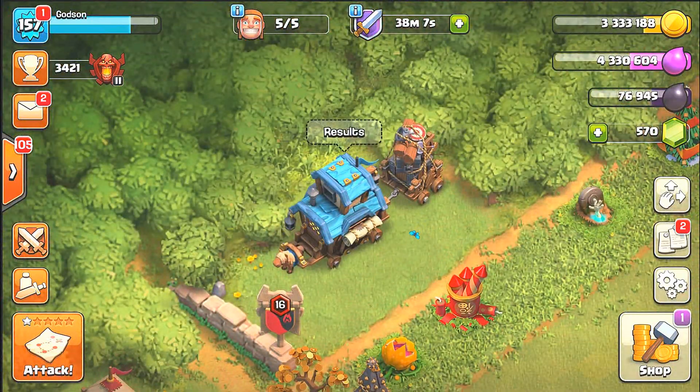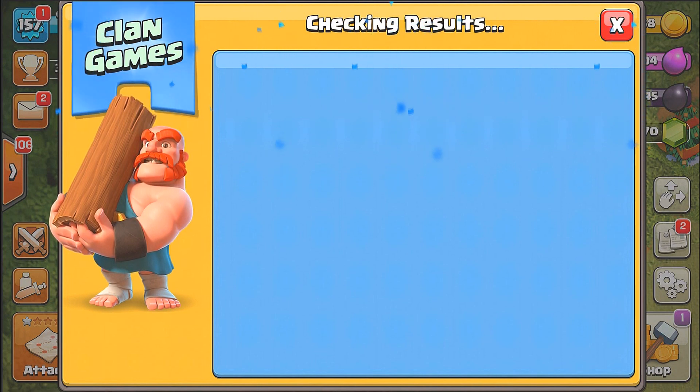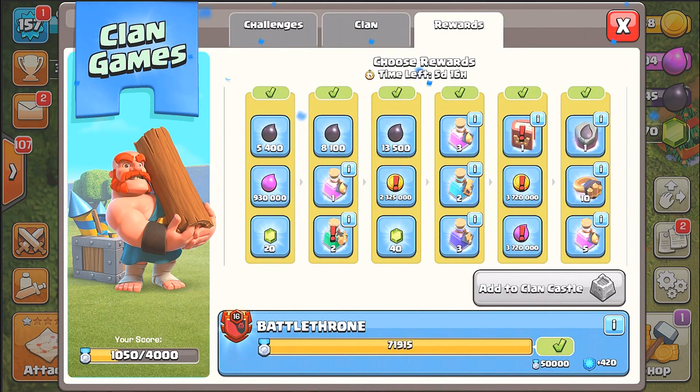We have the results finally from clan games. I wonder what I got. Let's see results - they have to figure out exactly what they're gonna give me because I got such a good score. 900,000 elixir sounds even better than gems.